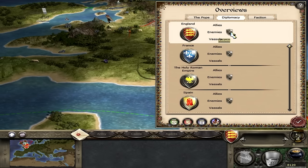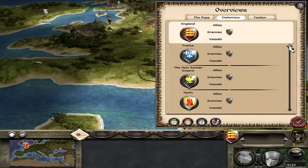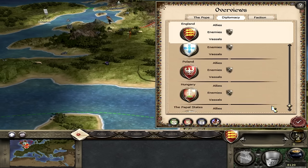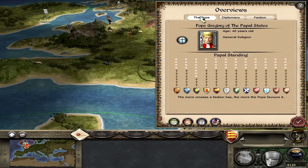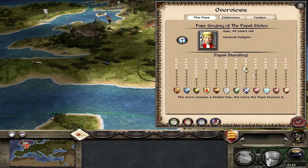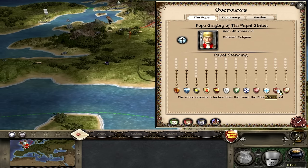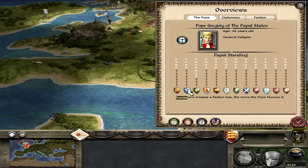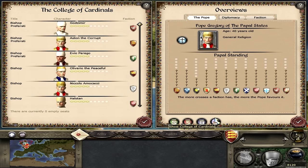Clicking diplomacy shows I'm only at war with rebels — most factions start this way. The Pope system is important: the higher your favour with the Pope, the more respect you get from other Christian factions like Hungary, Poland, Portugal, Denmark, Scotland, Milan, Sicily, Venice, Spain, the Holy Roman Empire, France, and England. The College of Cardinals is shown — we currently have one cardinal named Aston the Corrupt. The higher his stats, the better respected you become with the Pope.